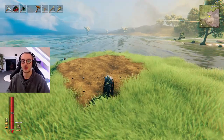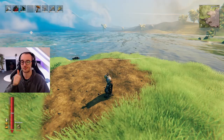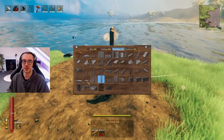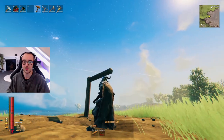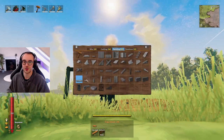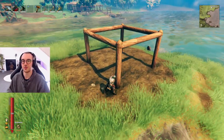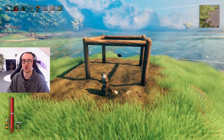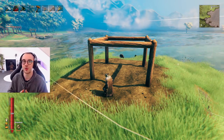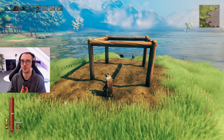As with any great Valheim build, the first thing you need is a patch of land where you want to build — it doesn't need to be perfectly flat. Start with a log pole four meters, a log beam four meters, a log two meters, and then another log pole four meters, continuing until you have a square frame. This will be the base frame of our watchtower, and we're going to take it three levels high, building from the bottom up since it's much easier without creative mode.